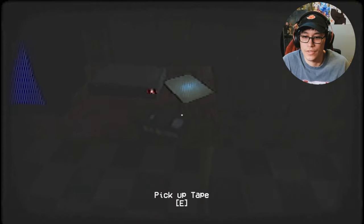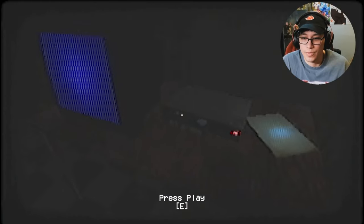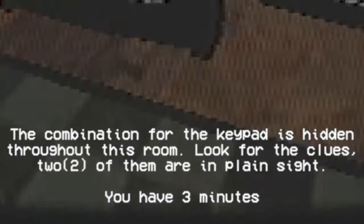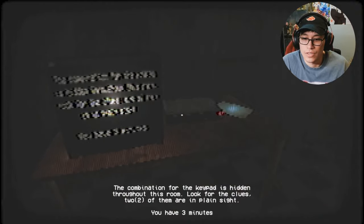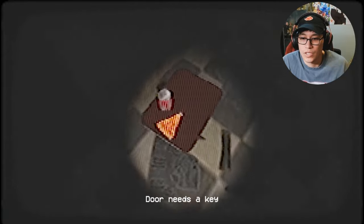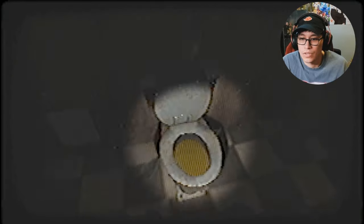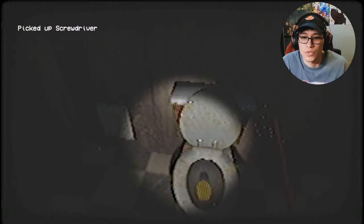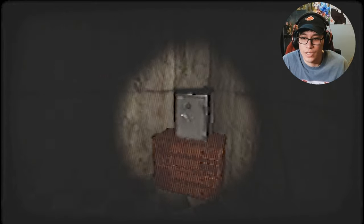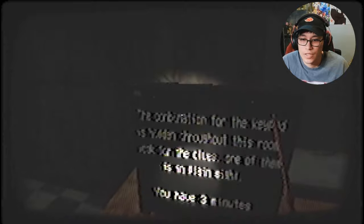Pick up the tape, insert the tape. The combination for the keypad is hidden throughout this room — look for the clues, two of them are in plain sight. You have three minutes. Okay, pick up the flashlight. Combination, all right, door needs a key. Screwdriver. I can't even read this — the combination for the keypad is hidden throughout this room.